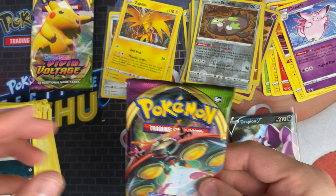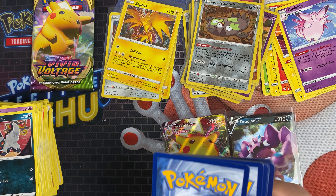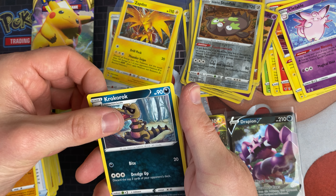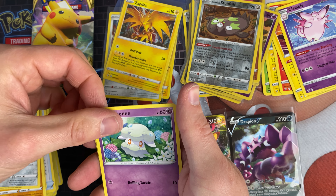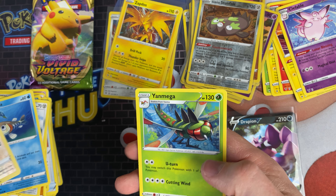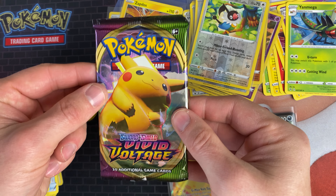Two packs left — we've got an Arrabeetle pack now. I still feel there are another four pulls in this box so they've got to come somewhere. That's the code card. We've got Fire Energy, Heroes Medal, Hitmontop, Krokorok, Charmander, Wooper, Galarian Meowth, Cottonee, Arrokuda, a Chatot Reverse, and a Yanmega Azurill.